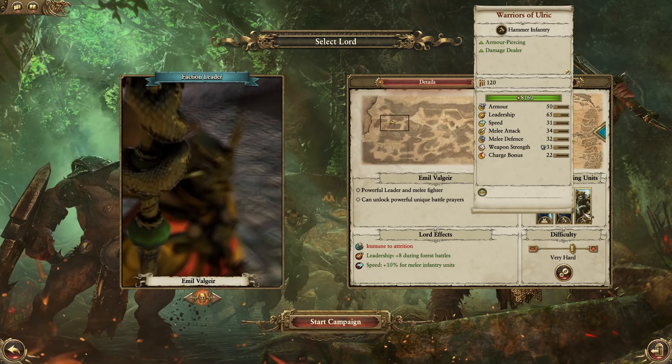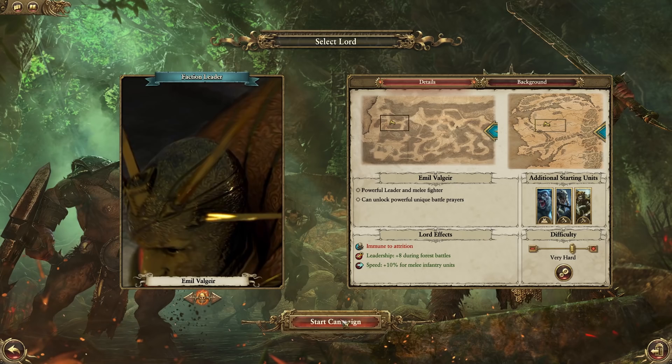We start off getting the Children of Ulrich, Wolfkin, and some Warriors of Ulrich as well - some really strong infantry units. Let's just jump into it and see what this campaign is all about.